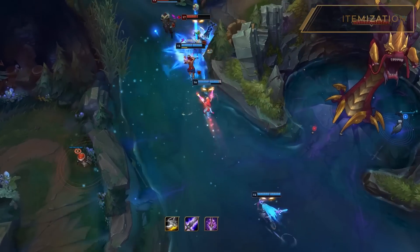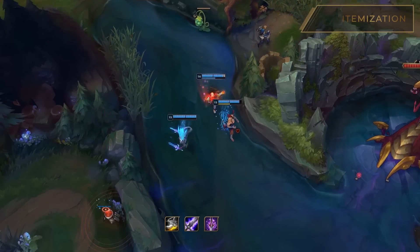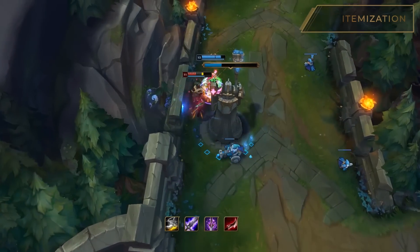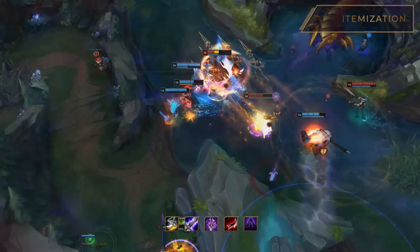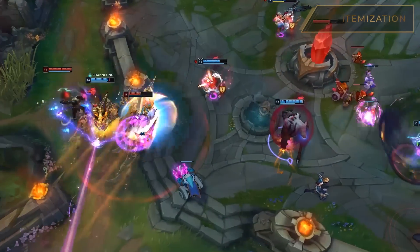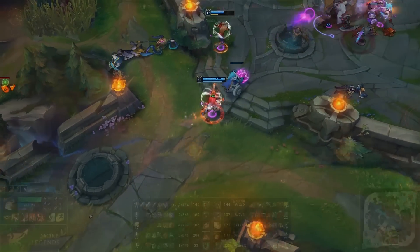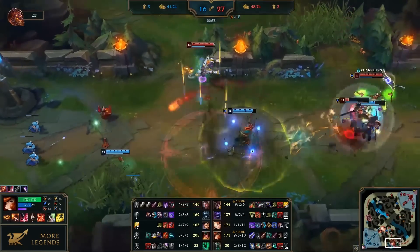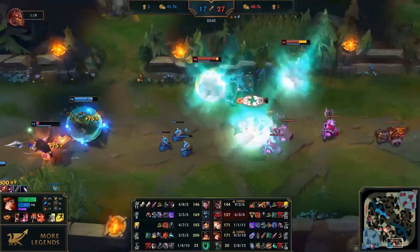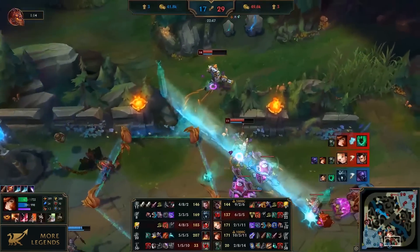As for your late game items, purchase Youmuu's Ghostblade after Blade of the Ruined King — it grants AD, cooldown reduction, and lethality. Next, you need two more lethality items: Duskblade of Draktharr and Edge of Night. MF needs them to enhance her ultimate's damage. If the enemy has several champions with lots of armor, make sure to build Last Whisper. In late game teamfights, you deal significant damage both with your basic attacks and the ultimate ability. Try to play carefully — Misfortune has no escape and can't quickly exit a fight like, say, Tristana.